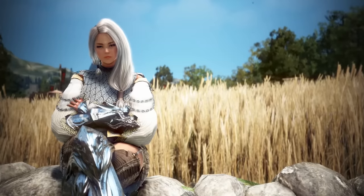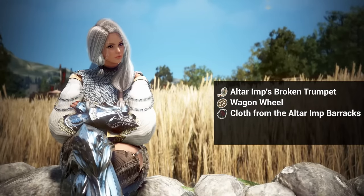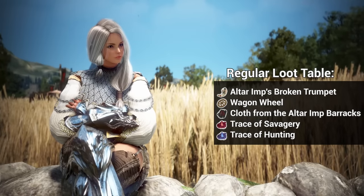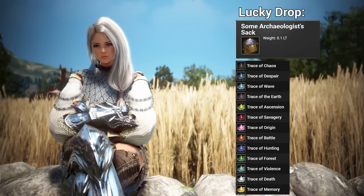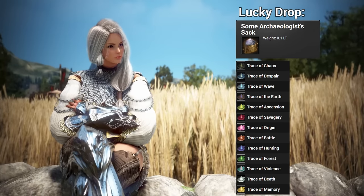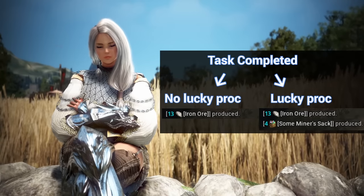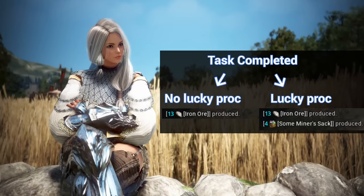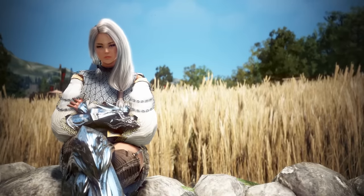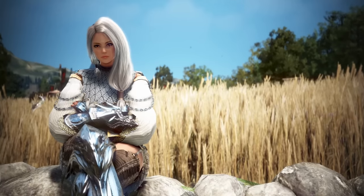So this is where the luck stat of the worker comes in. You may think that the trash items are the regular loot and the traces are the lucky drops, but it's quite different — everything you see here is in the regular loot table of the node, and the lucky drop is a separate item, the Archaeologist's Sack, that if opened will give you random traces. Each time the worker completes the node, he has a chance to get items from the lucky loot table in addition to the regular loot table.